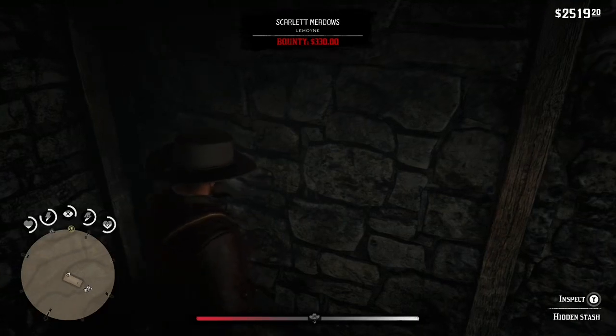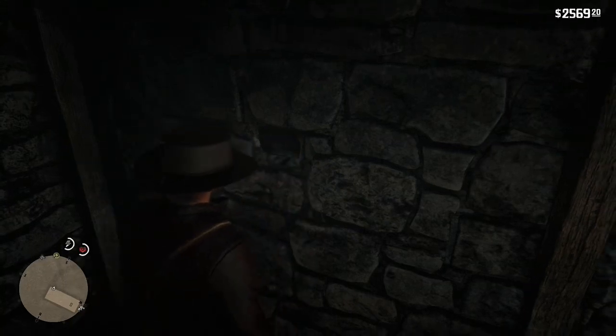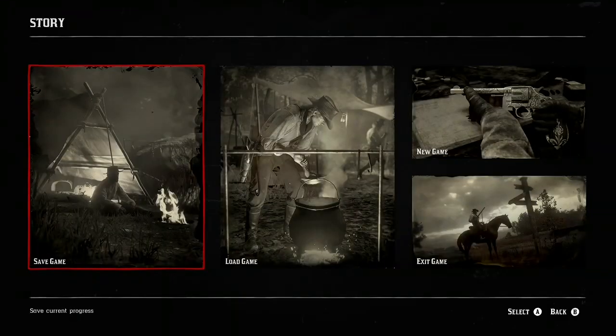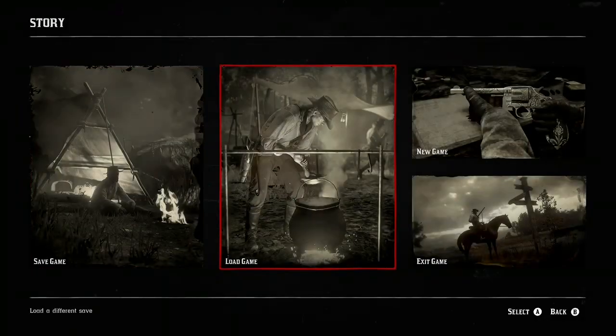So just grab the hidden stash, get that $50, and then after that you'll do the same thing. Press pause, go to story, save game — doesn't matter what slot you save your game in — and then you'll just load into the game you just saved.